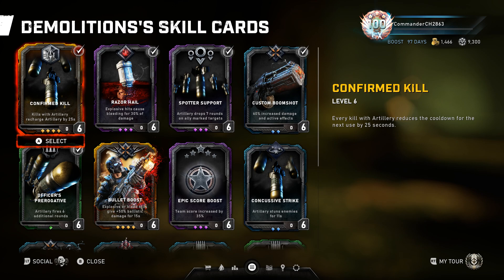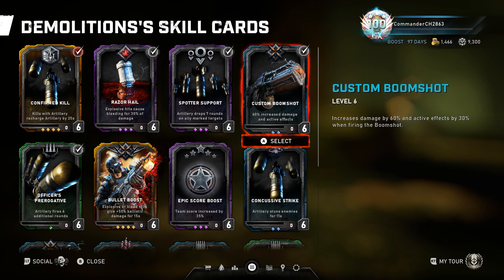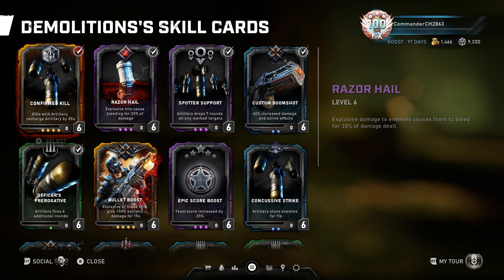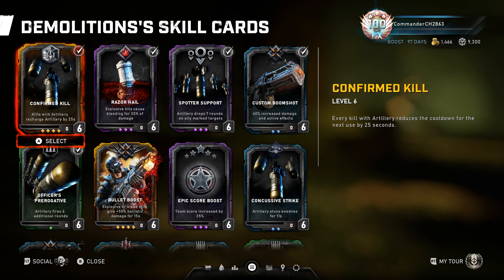Razor Hail is obvious — you need bleeding damage to finish off bosses. Custom Boom Shot is also obvious: you're way more accurate with the Boom Shot than with the Lancer GL, which is slow and can miss due to its curved arc. Officer's Prerogative makes your ultimate far more effective. For bosses like a Kestrel, Carrier, Matriarch, or Swarmak, I recommend not using Spotter Support — just mark the boss, drop the ultimate on it, and you'll get it back almost instantly. Then drop it a second time and the boss should be dead.